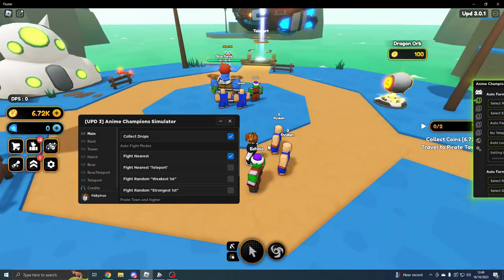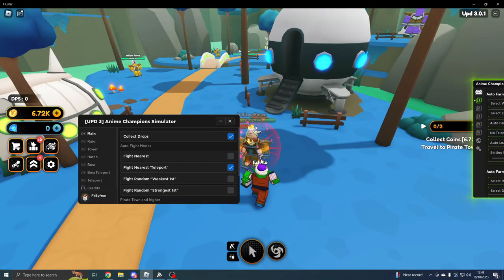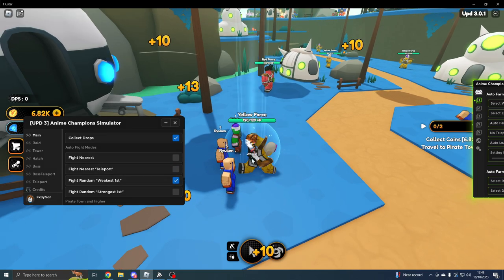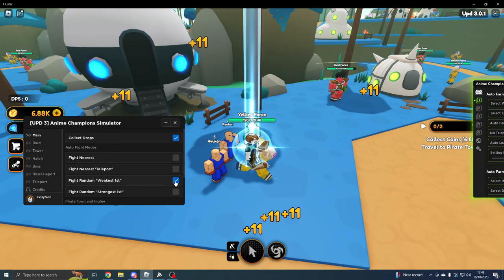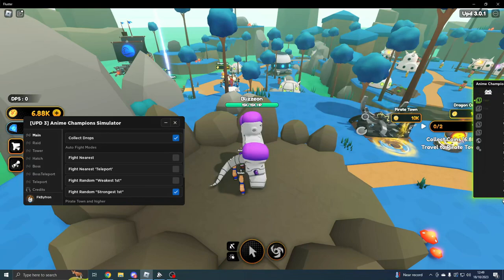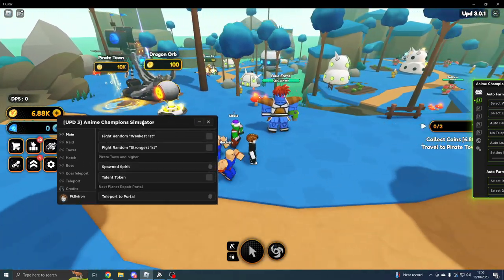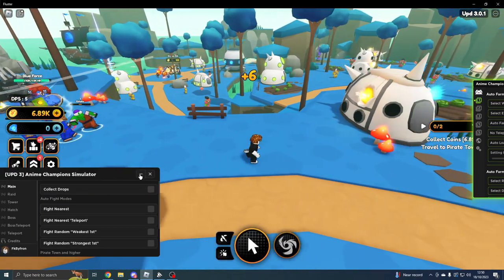So if we do Collect Drops, it will collect anything dropped on the floor. Fight Nearest should fight the nearest enemy — I don't think this one is actually working, but Fight Nearest Teleport does work. You can also do Fight Random Weakest First. For Strongest First, it targets the strongest in the game, which we won't be able to make a dent in since we're too weak. That's pretty much everything in this GUI for now — we'll turn everything off.